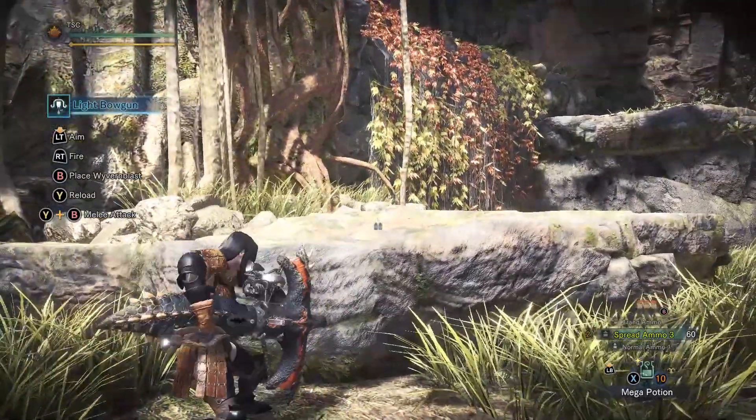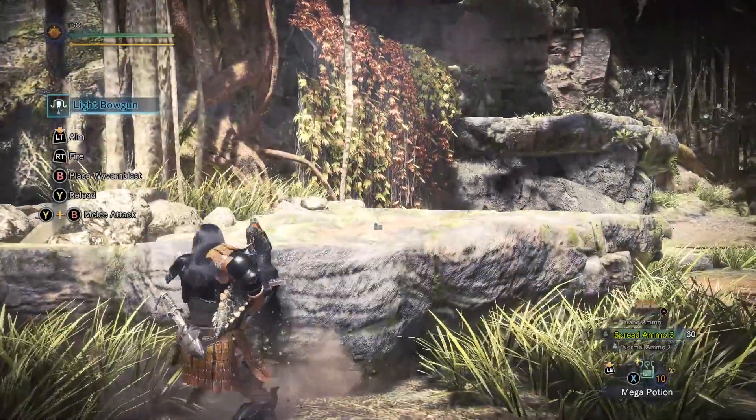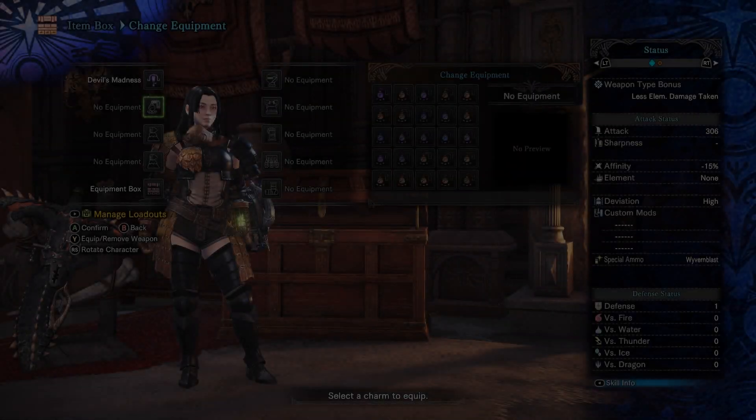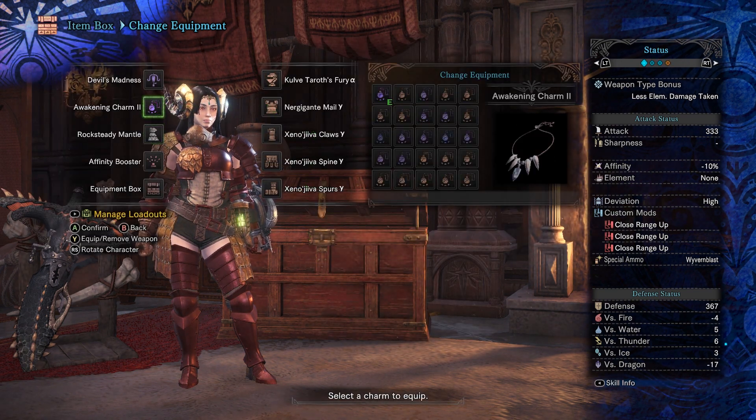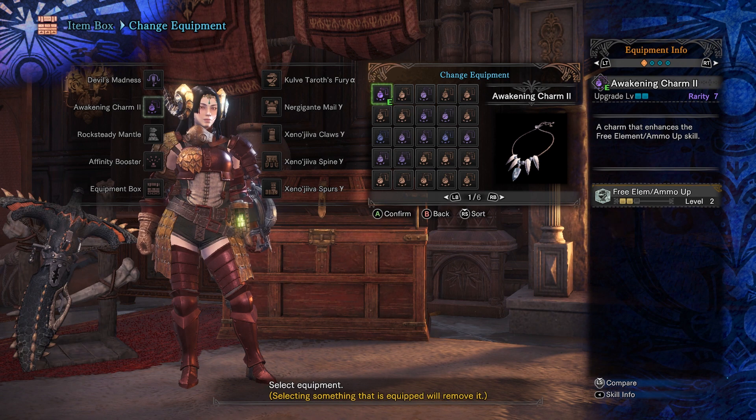This trick essentially turns your light bowgun into a semi-automatic. Very cool stuff. Tiny clip sizes and horrible reloads are still a huge issue for the light bowgun, however, but luckily we have some ways to minimize these issues.